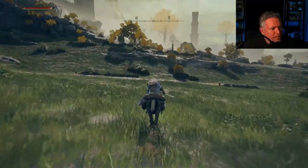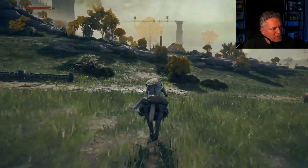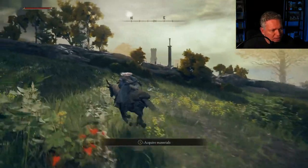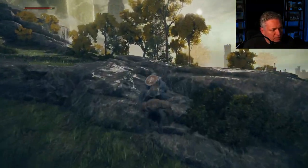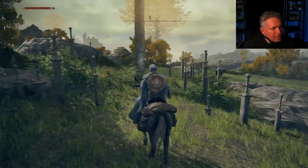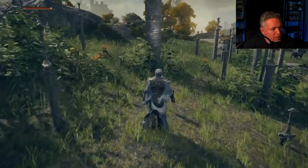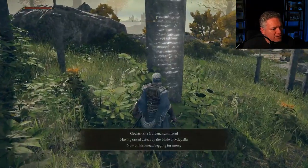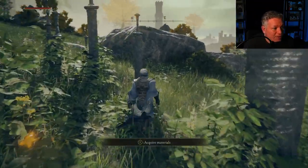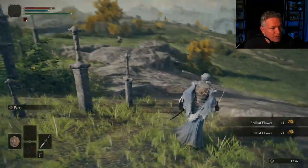We're back at the site of grace from a little earlier. There's some interesting lore here — you'll see giant greatswords buried in the ground all around the Lands Between. You can go up and read what's inscribed on them; they give you a little history of the world. But like I said, we're not really here to learn history as much as we are to carve a new path.